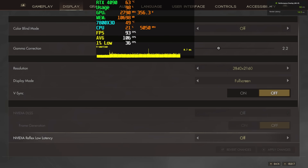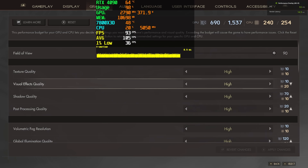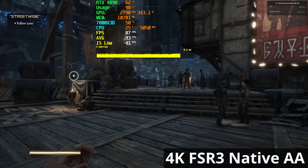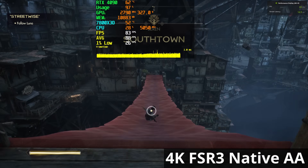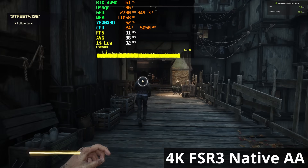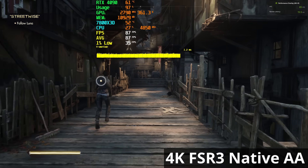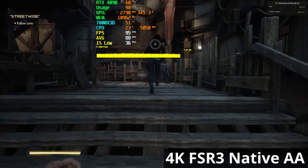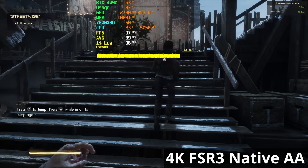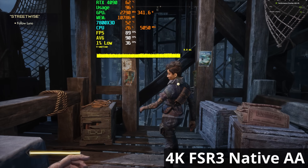Now switching over to FSR 3. The important thing to understand is that FSR 3 offers not only the normal options like balance, quality, performance, and ultra performance, but also a native AA option. Starting with native AA: right away our overall latency has shot down to about 15 milliseconds, and our average frame rate is up to about 88 to 90 FPS. The 1% lows are a bit worse, down around 35-36 FPS, but overall the frame rate experience is significantly better. FSR 3 comes out the gate swinging.